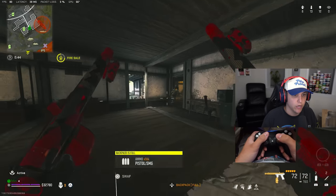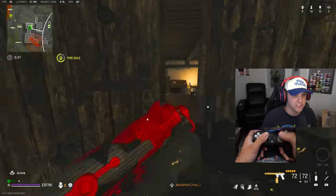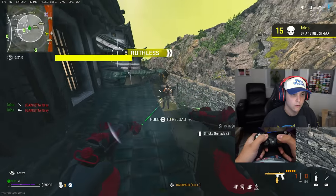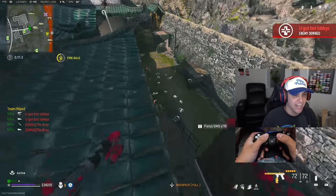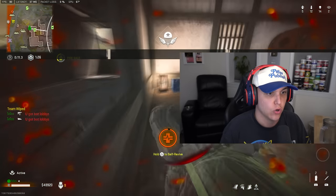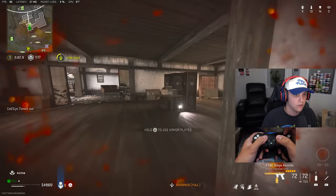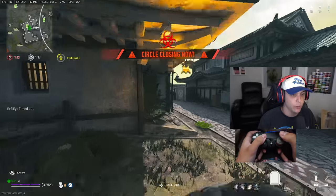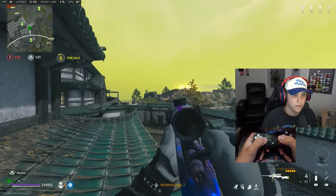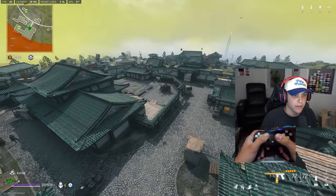I saw you buddy — where are you going? I hear so many footsteps right now, this is not good. It's so hard to aim with this thing. You've got to be trolling. I might be able to get this self-res off because I kind of got in at a weird angle. I was downed at a weird angle right there — I don't think they know where I got downed. I'm actually so lucky. Three plate, of course. We got to move in — let me get a nice little running start. They're all going to be coming from this side.